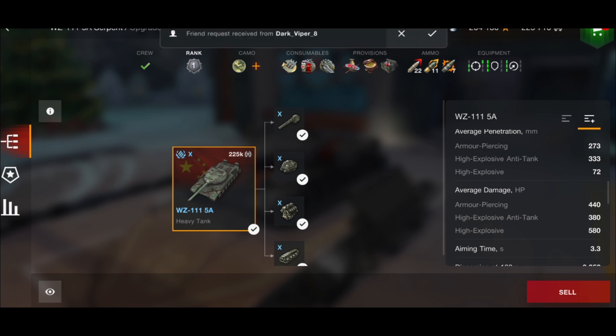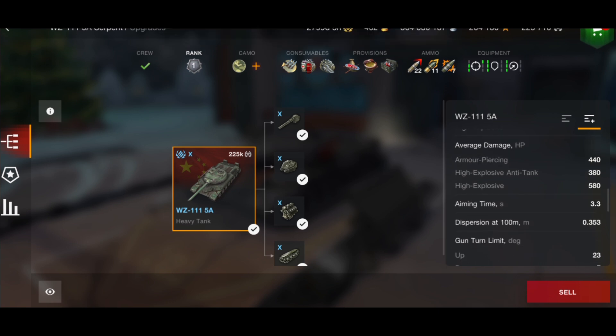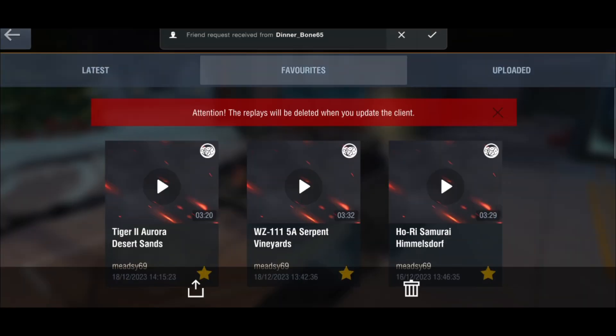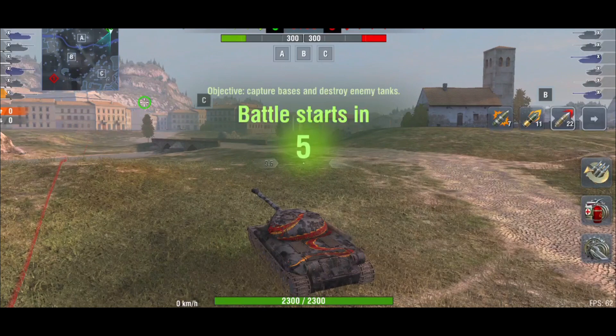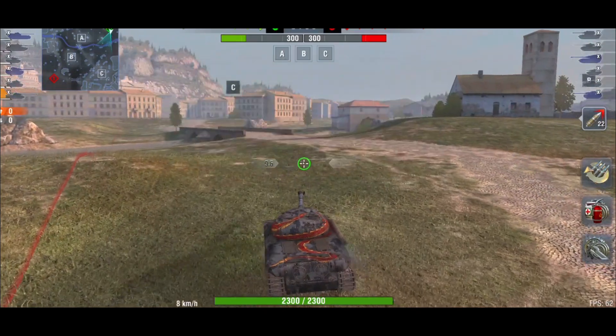The alpha is 440 on AP, 380 on HEAT, and 580 on HE. Aim time is 3.3 seconds, which isn't so bad, and accuracy is 0.353 — though it does feel really bad sometimes. You only have 7 degrees of gun depression and a top speed of 45 km/h, which is actually okay. The penetration just feels like it absolutely sucks, and with the weak hull you can really only play it from a hull-down position.